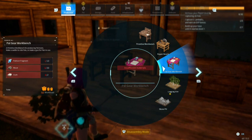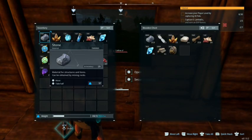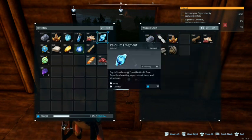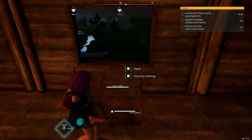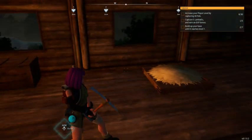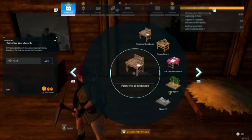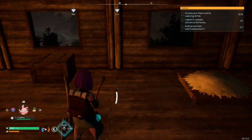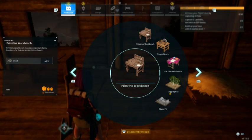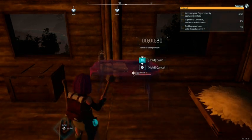So, technically I have everything I need, I just need to grab it from my chest. We need this, we need this, and this. So we should be able to make this. It doesn't tell me what I need. There's obviously a bug. We'll just place this right here and then start building.